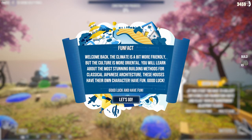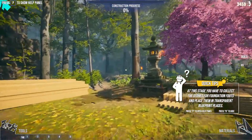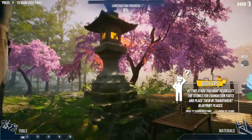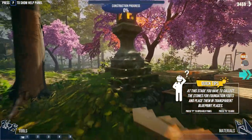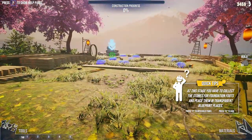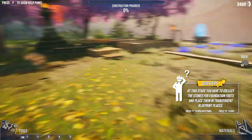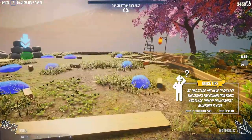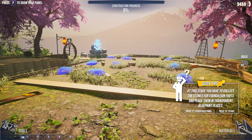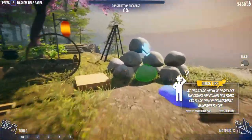The climate is a bit more friendly but the culture is more oriental. You will learn about the most stunning building methods for classical Japanese architecture. These houses have their own character - have fun, good luck! Let's go. Wow, looks really nice, really pretty. The trees look pretty, the graphics look amazing. I do want to add that the developers added an update this week and added two war houses to this game, and it's also twenty percent off. Today is April 17, 2022, so if you are interested in this game it is currently on sale on Steam for twenty percent off.